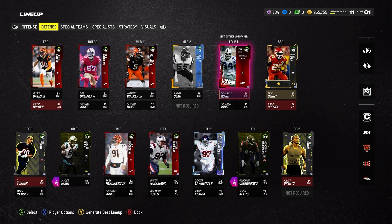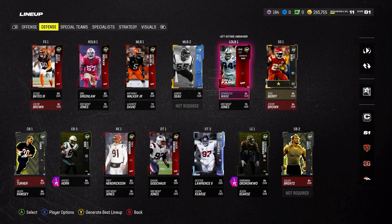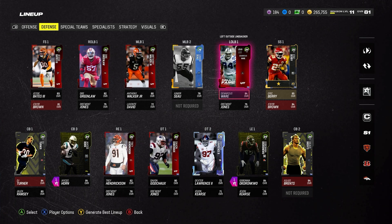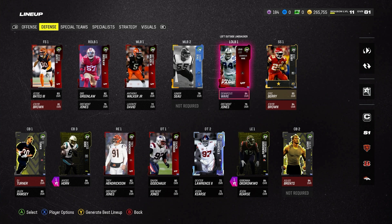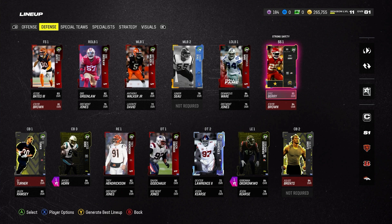At left outside linebacker we still have DeMarcus Ware holding it strong. This Ware card has been really really good — he's nasty off the line and seems to always get to the quarterback first when we're blitzing. I do not regret this pick at all. If you guys selected Darrelle Revis instead, let me know how he's doing — he seems like a smaller corner and I'm curious how he's playing.